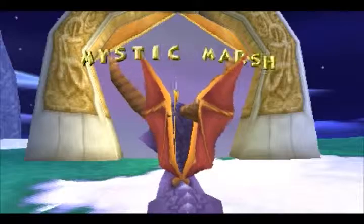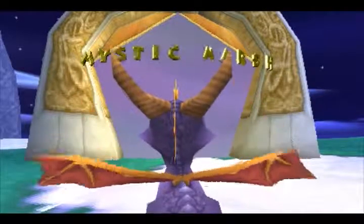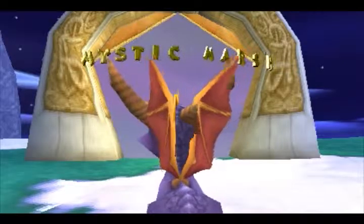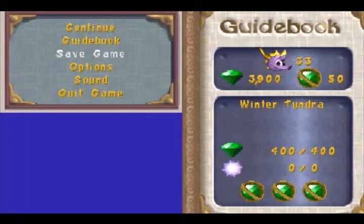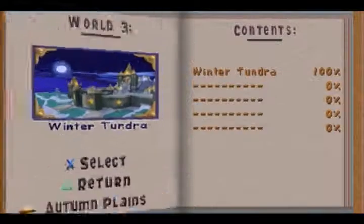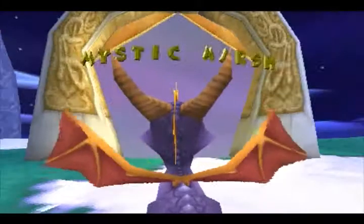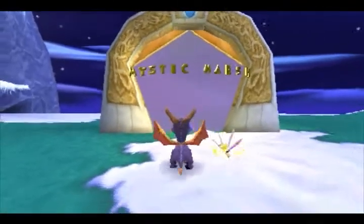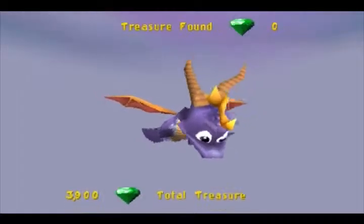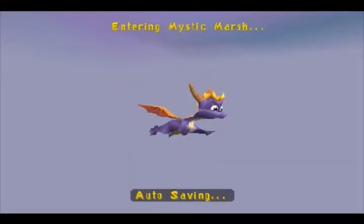Hello, Brett Fiesta here. Welcome back to Let's Play Spyro 2: Ripto's Rage. In the last episode, we completed all the things from Autumn Plains. If we go to the guidebook, we see a bunch of 100% — perfect score. Great work, go team. There are four levels in the Winter Tundra, the first of which is Mystic Marsh. We're going to go there in this episode, and only this episode, because we have all the power-ups now — no more backtracking nonsense.